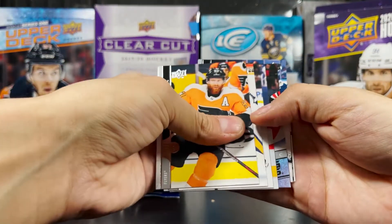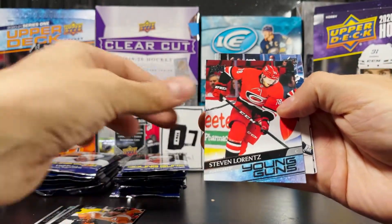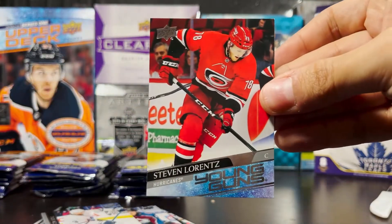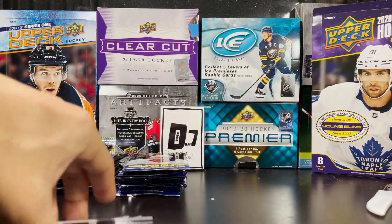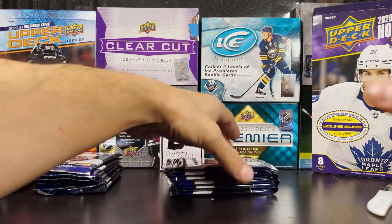Young Guns — Steven Lorenz, a center for the Hurricanes. Young Guns, Steven Lorenz. Another somewhat depth prospect in the Young Guns on the lower end of the spectrum.